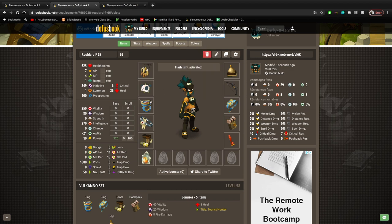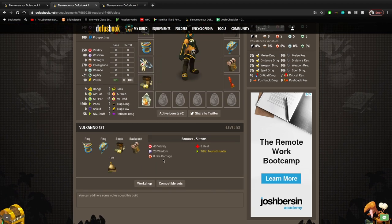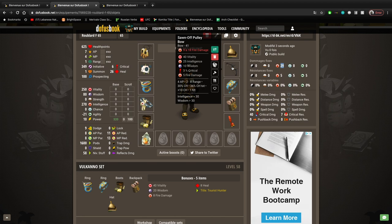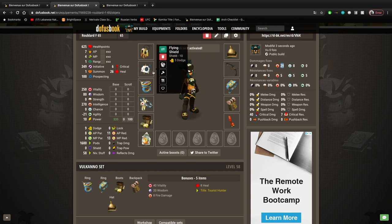On my Rogue I went for the Vulcanian set because of fire damage — the set itself gives 29 fire damage total. It's not that easy to come by fire damage at low level, but this is the best I found. The hat gives six fire damage, the backpack and boots do too, and the set bonus adds some as well. I also got this bow, which is really nice: it's 4 AP and hits up to eight range. My Rogue spells as an intelligence Rogue right now are only Extraction and Pulsar — Pulsar hits up to six range but Extraction is only three range, which is terrible. This bow combined with weapon skill, which gives 300 power for weapons even at level one, lets me hit pretty hard and sometimes crit for nearly 300.